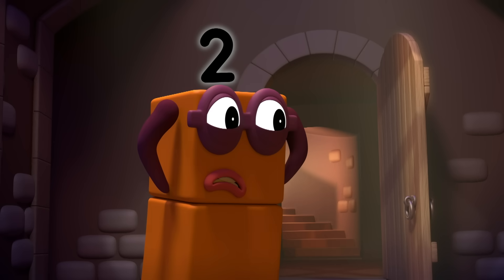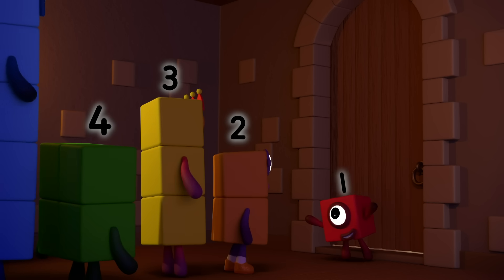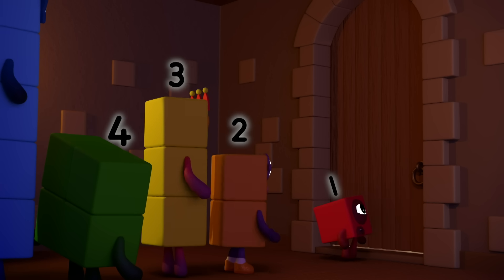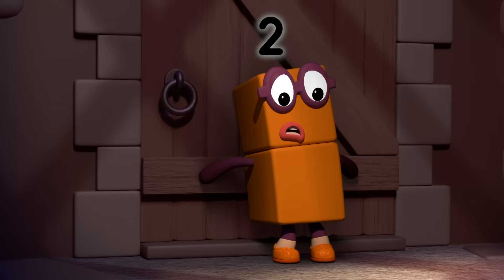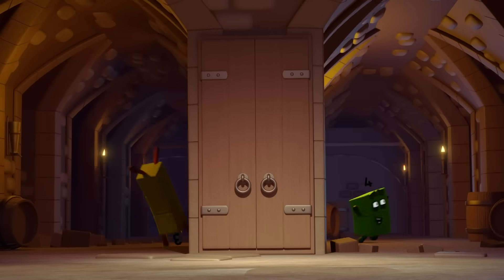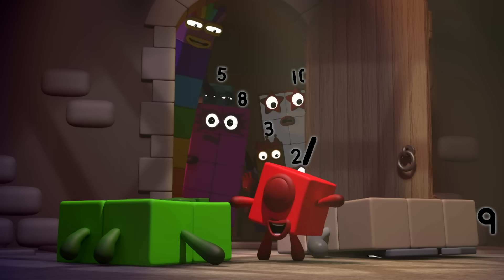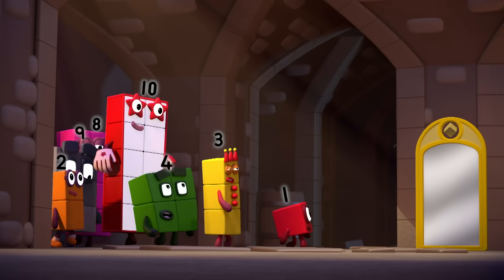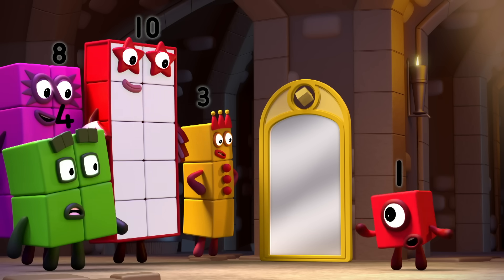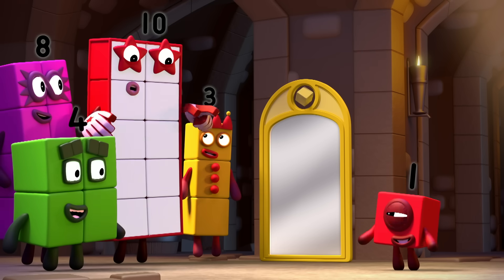Next. Get ready for a really big surprise. One's coming — hide. Why can't we make five and seven? Surprise! Oh, big surprise! But what if I said I could make lots of numberblocks appear all at once? Now that would be a surprise!